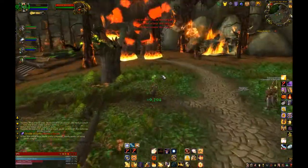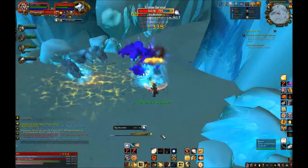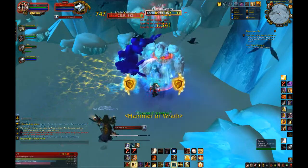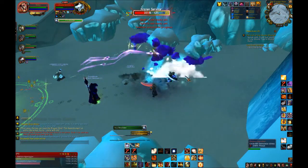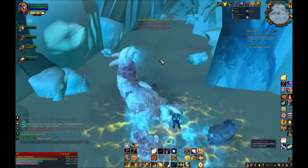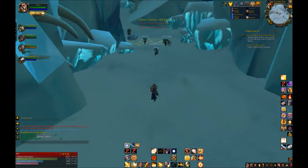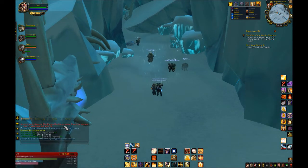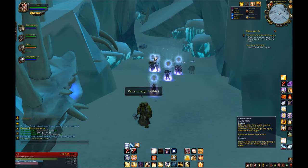First up is Shield of the Righteous — it is your top priority as a Paladin tank. It now costs three Holy Power at all times and gives you a 30% reduced physical damage buff for three seconds. You want this up as much as possible. If you still have Shield of the Righteous up and you cast it again, it will add three more seconds on, so use this literally whenever you can and you will never lose that buff.